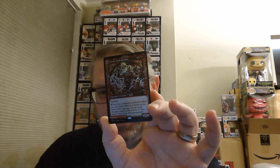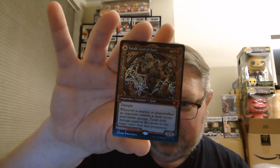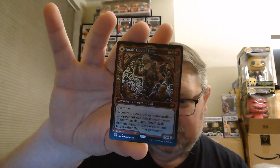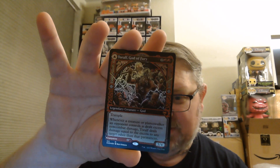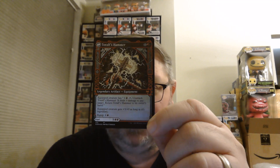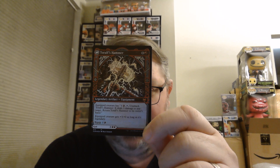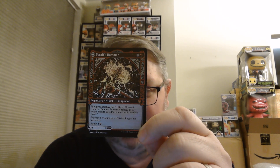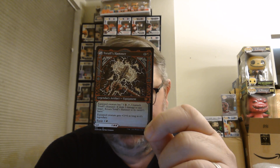Our Mythic at the end is Toralf, God of Fury — a 5/4 trampler for 4. Whenever a creature or Planeswalker an opponent controls is dealt excess non-combat damage, Toralf deals damage equal to the excess to any other target. On the back side you can play him as Toralf's Hammer: two cast cost, equip for 1 and a red. The equipped creature has: 1 and a red, tap, unattach Toralf's Hammer, deal 3 damage to any target, return to owner's hand. An equipped creature gets +3/+0 as long as it's legendary — like Thor's Hammer.